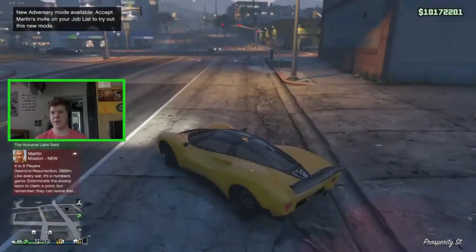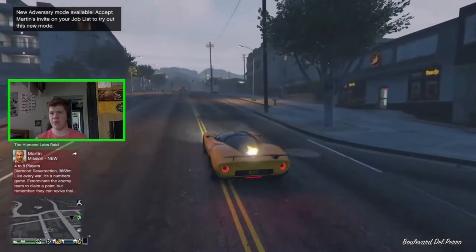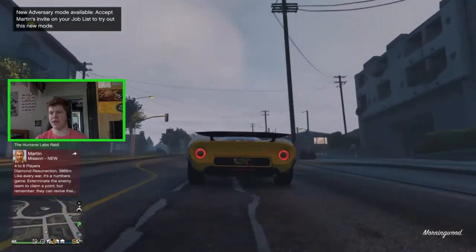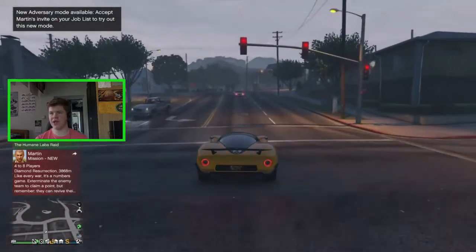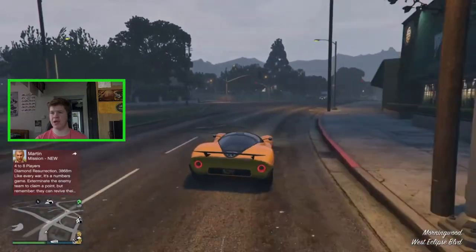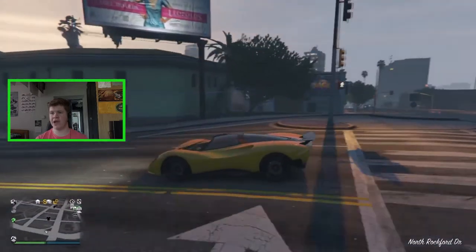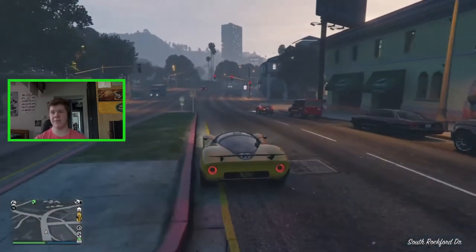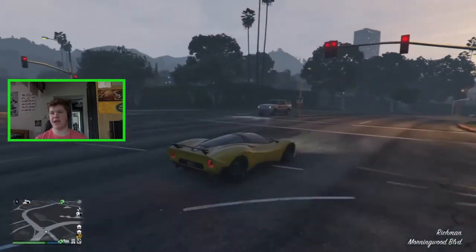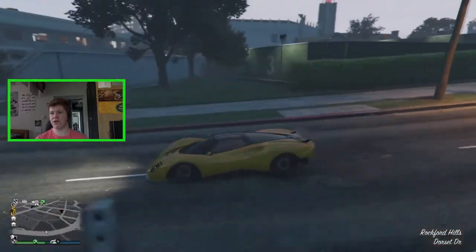Outside now — let's test the spoiler to see if it's active aero. It's not actively moving, but the brake light on the spoiler does actually work. When you brake it's very faint, but the brake light on the spoiler activates, which is kind of cool — we haven't seen that before. I do like that spoiler; it looks very neat and fits this vehicle well.